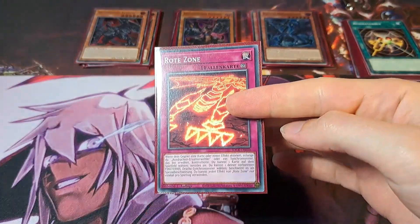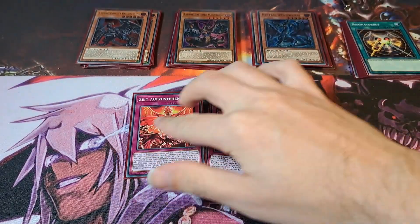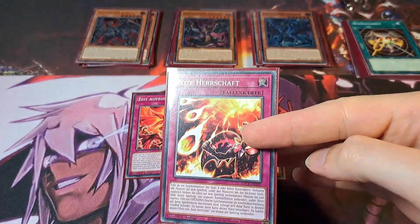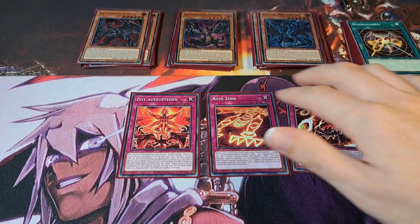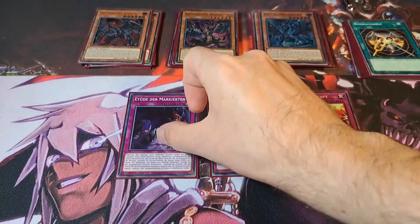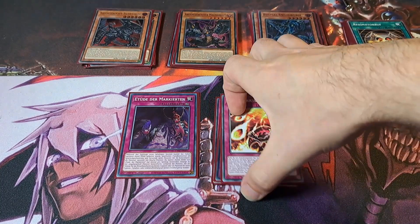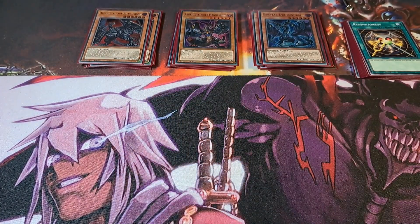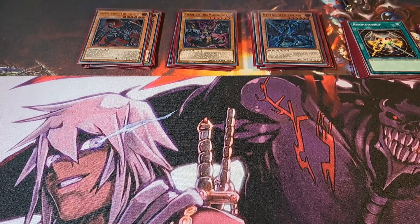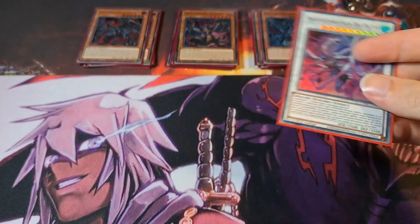And the Traps: 1 Red Zone, 1 Time to Get Up, 1 Red Rain, 1 Etude of the Branded, 1 Red Rain, 1 Branded Beast.